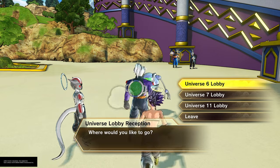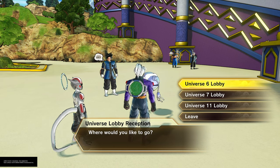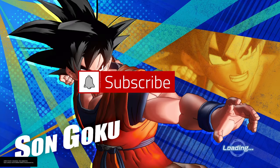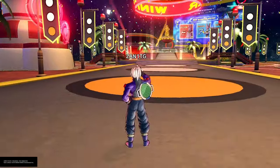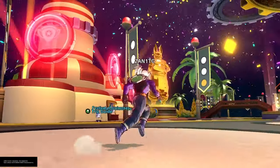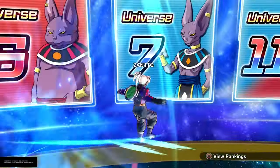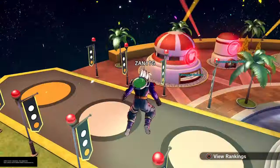First, you get into the reception robot right here, and it's going to ask you if you want to be in Universe 6 Lobby, Universe 7 Lobby, or Universe 11 Lobby — those are the three universes you can pick. The lobbies don't really look that different; I don't think there's any difference between them. When I tell you I was surprised — I said this looks like an entirely new area, like a new city. It basically is. It's a whole new section. You can fly — yes, you can fly; they didn't reduce the flying or anything. Over here is your rankings and stuff for whichever universe you picked, so you can view the rankings when it goes live.